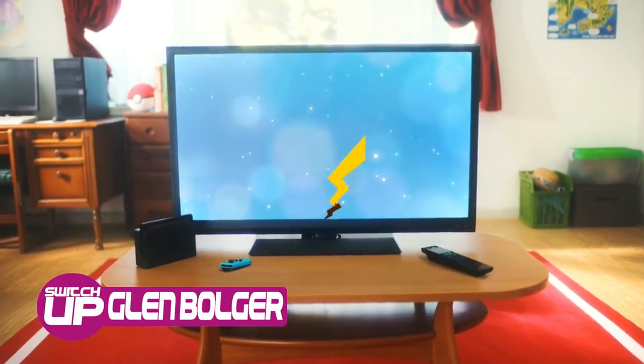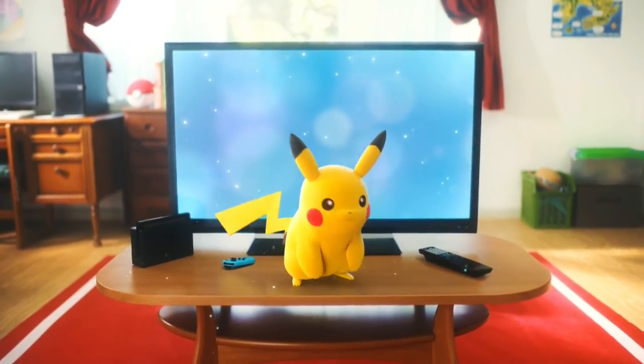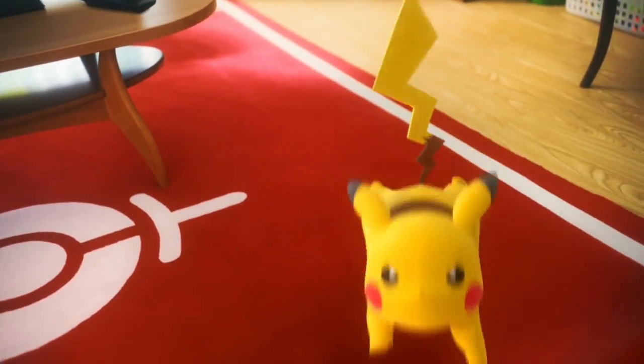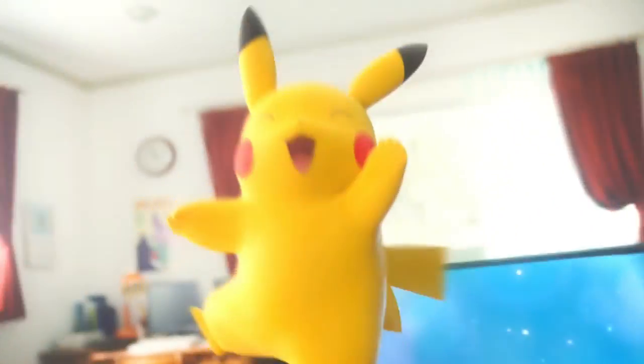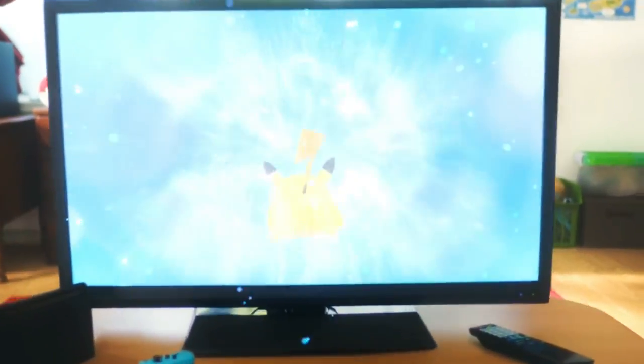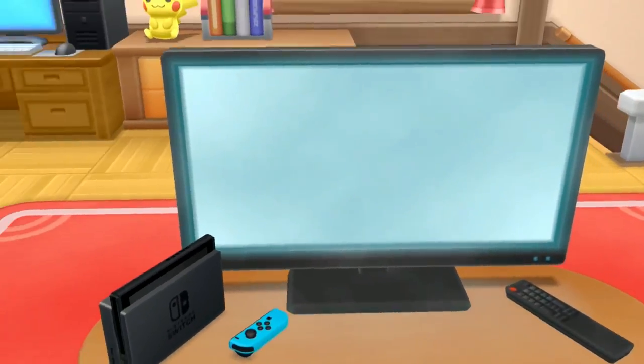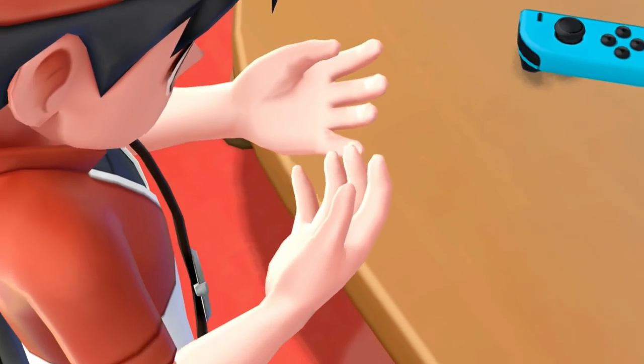The Pokemon craze took over the world during the 90s when Pokemon Red and Blue, or Green in Japan, hit the Game Boy. The addictive mechanic of catching and battling the little pocket monsters with an epic RPG adventure wrapped around it mesmerized gamers. Pokemon Let's Go Pikachu and Eevee are a reimagining of sorts of Pokemon Yellow, and are meant to be more accessible, ready to make Pokemon fans of a new generation of gamers.